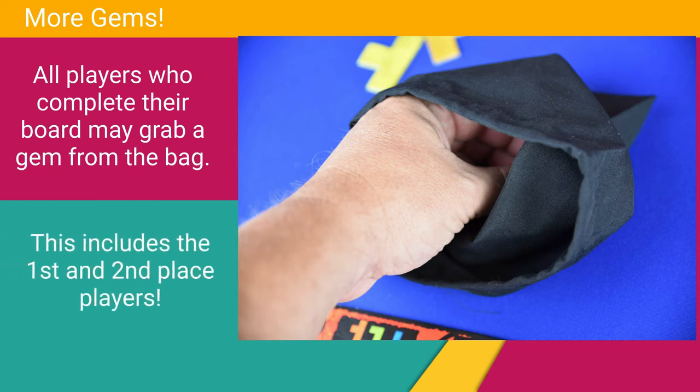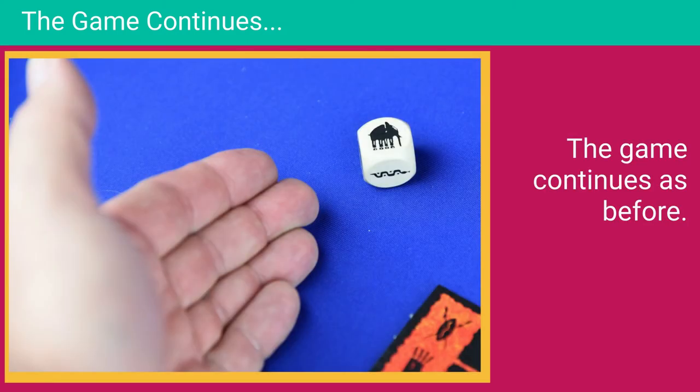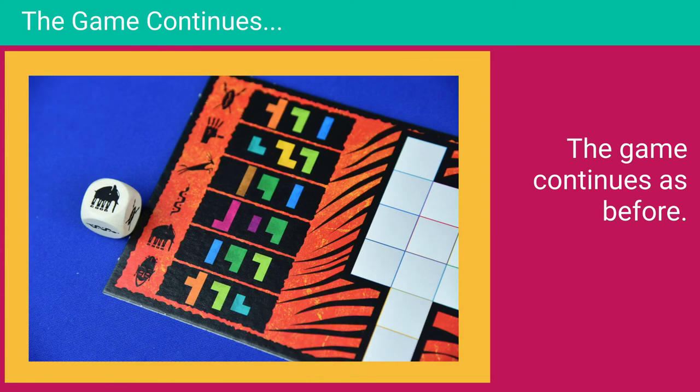Once complete, it's time for the next round. Players can decide as a group if they would like to keep their same board or draw a new board — usually you can do this every two or three rounds. Then the next player rolls the dice and the gameplay continues as before. You do this over nine rounds.